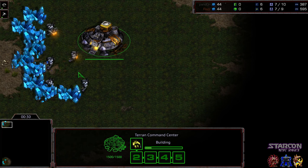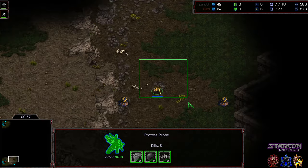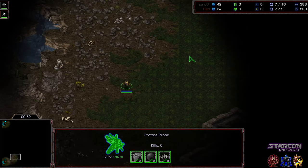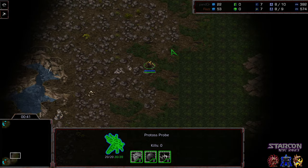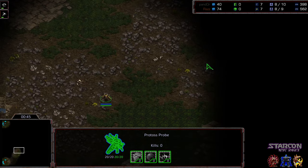One thing Raz is very good at — when I think of Raz's Protoss play style I really think of Jazz, which I guess rhymes with Raz, but he very much likes throwing his opponent off guard, mixing things up, keeping his opponent off balance. And he's sent out a very early probe here.